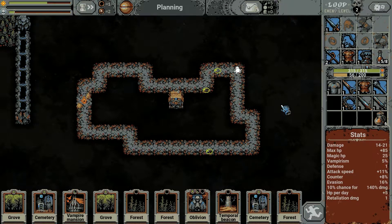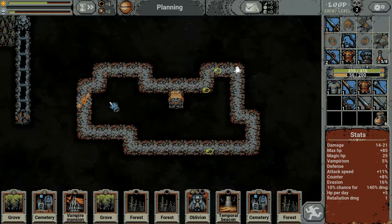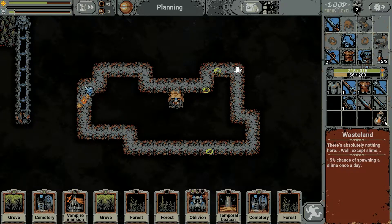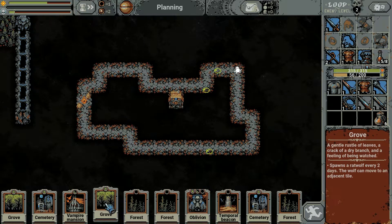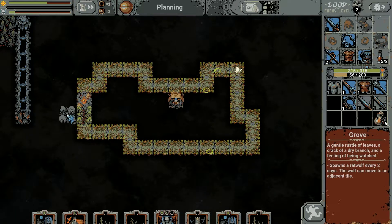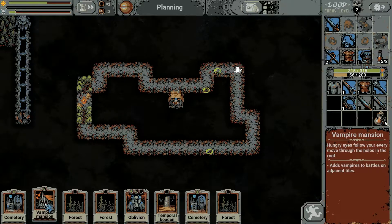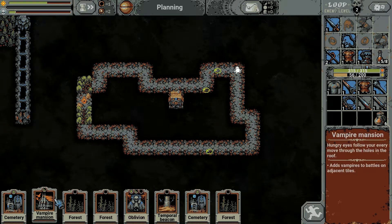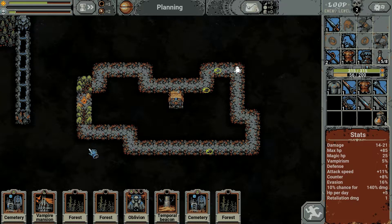I've got a few of the cards I need so I'm going to start placing them down so they don't get replaced. I'm placing them on the tiles adjacent to my village because I've built the watchtowers within the village, which means on the tiles next door you're going to get archers which will support you. So I'm going to pop a grove next to each one, and we also want a vampire mansion to cover both of these tiles.